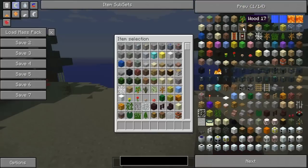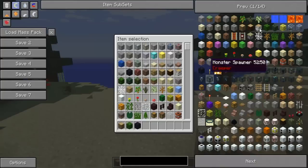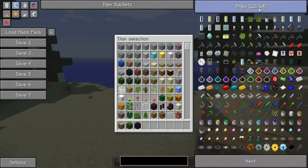You can choose any material in regular vanilla Minecraft. So let's just use a regular piece of wood, some leaves, obsidian, and some bone meal.